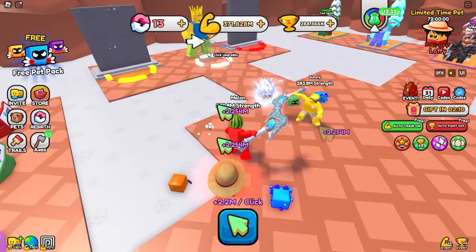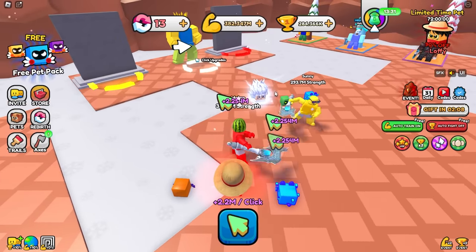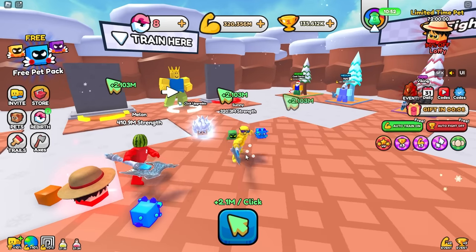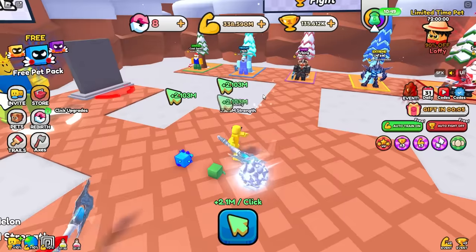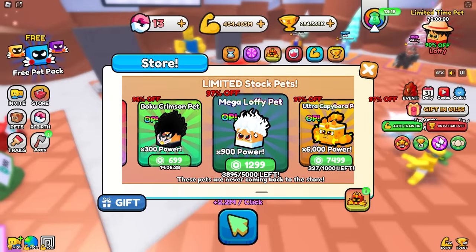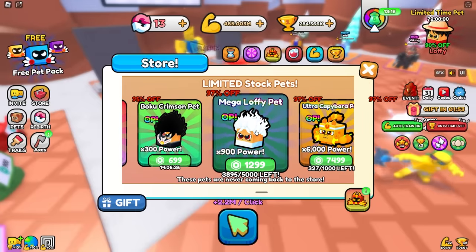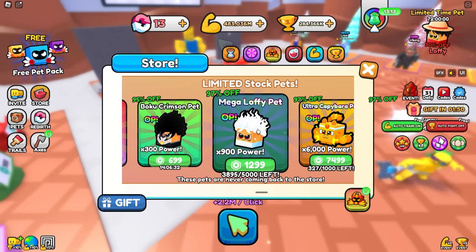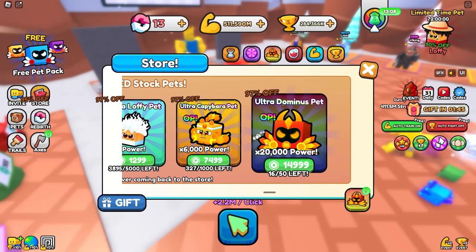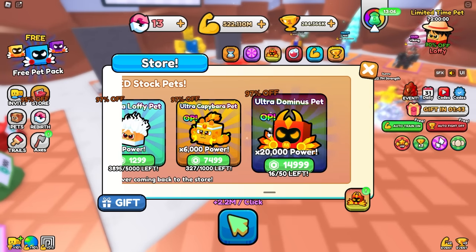That is just the Boku guy. It's not the Boku guy — why does he have white hair? Sonny, what did you do? He's Boku Lofi. You bought the Mega Lofi pet? I could tell you did that, Sonny — that's cringe. That's it, I'm buying the Ultra Dominus pet for 20,000 Robux!